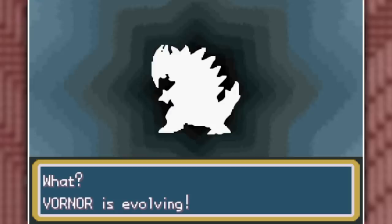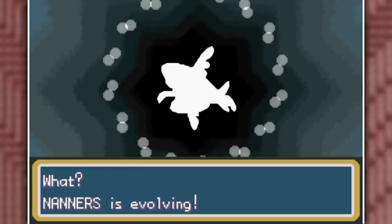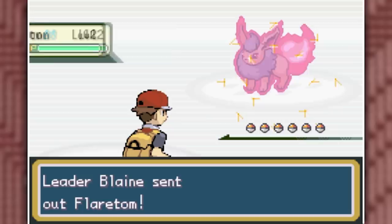Instead I went to the mansion, picked up my Secret Key, and evolved Fraxitar into Haxatar — which definitely rivals Heresy for the best fusion in my opinion. I also evolved Nannerse into the Sharpedo-Garchomp fusion, but I was pretty disappointed by the outcome. I guess it's a Sea Shark and a Land Shark combined, so I don't know what I was expecting. With these new powerhouses, I took on Blaine, who starts off with a Flareton.